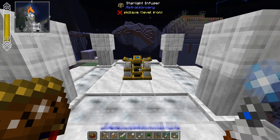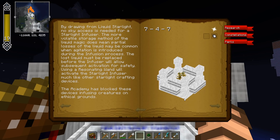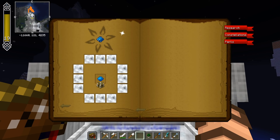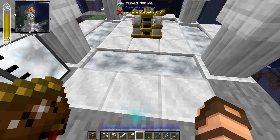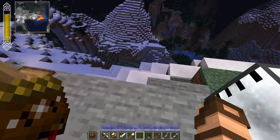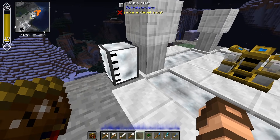If you right-click on the Starlight Infuser when it doesn't have any structure set up, it will show you what it should look like. Going into the research and clicking on Starlight Infusion, you can see the structure you're going to have to make. It has empty spots around it because you need to fill them with liquid starlight — that's 12 buckets of liquid starlight. When you infuse something on this infuser, there's a chance it will use up one of those buckets, so you'll potentially have to bucket some more in.